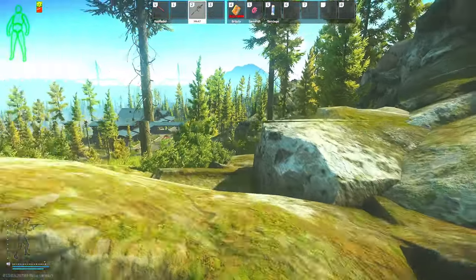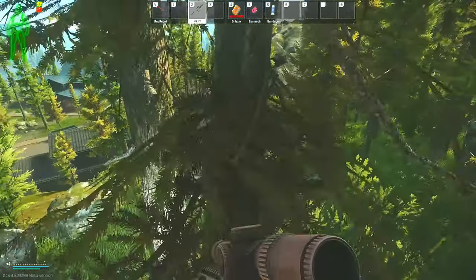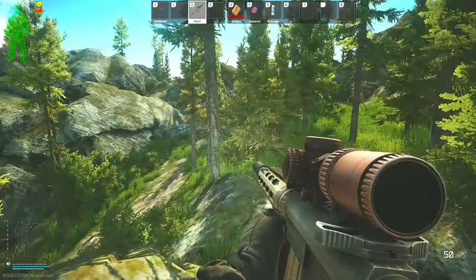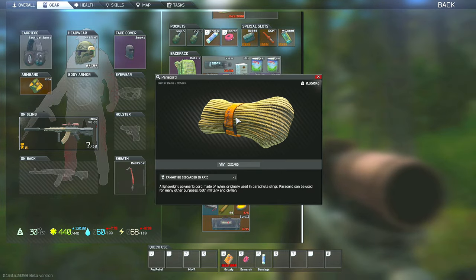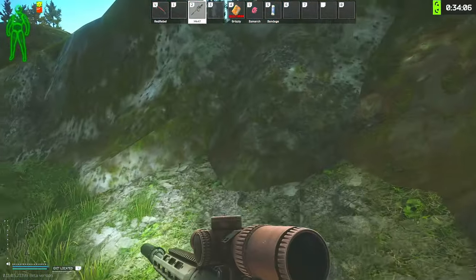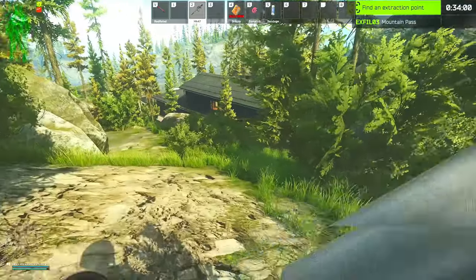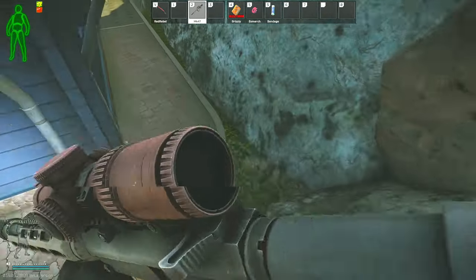After checking the Brown Chalet, you have three options: keep following the path I'm going to show you, turn around and head to the southern road extract if you found what you need, or if you have a red rebel and a paracord you can take the mountain pass extract on the left — which carries less risk than going past the blue resort and into the village to reach the path to shoreline extract. This wipe I've been extract camped at the path to shoreline, so I've been more cautious going there due to the bushes and the amount of scavs over there.